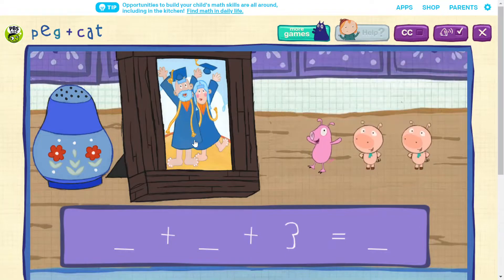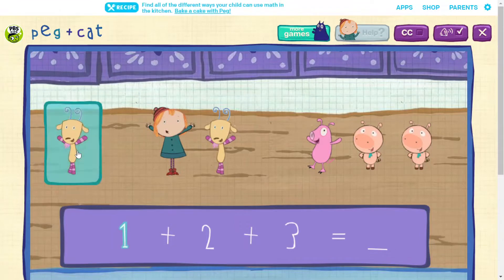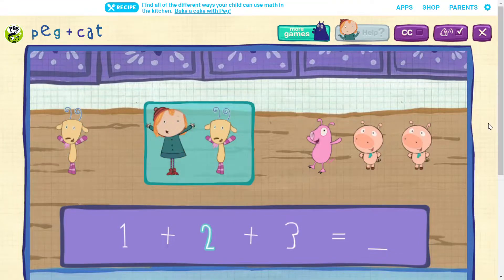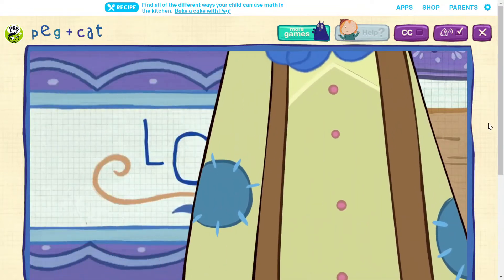Three friends! Two friends! One friend! One! And two more! And three more! Make six! All six friends together again! One! Two!